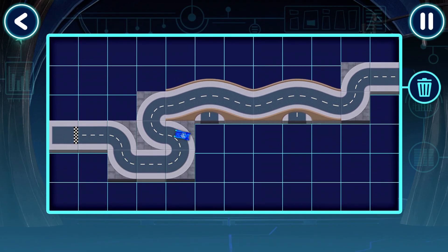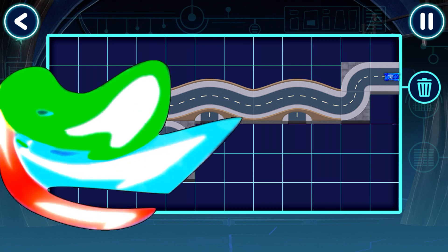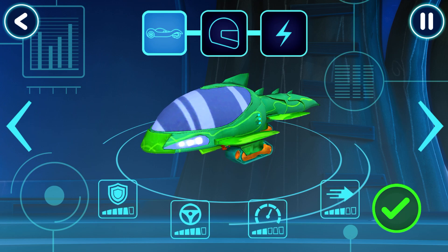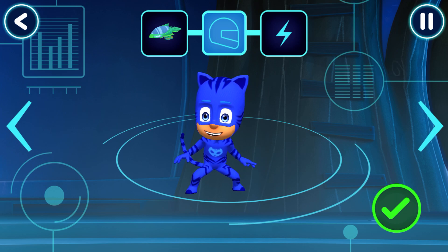Here we go. Great. Your track works. Let's pick a vehicle to drive. Who would you like to drive the vehicle?